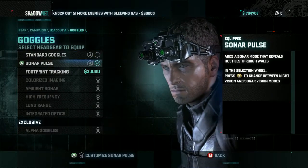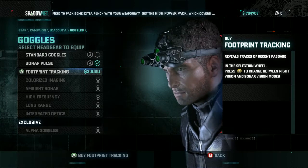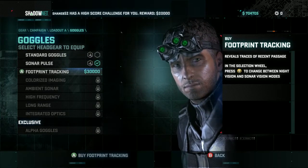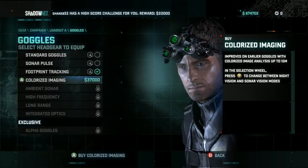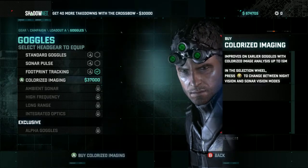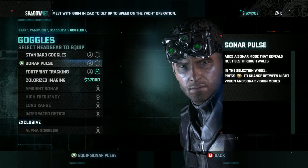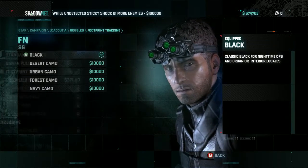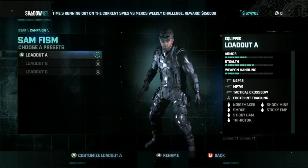We have standard goggles. Center pulse goggles. Footprint tracking. Now can you only have one or the other? Let's try it. Thing is you've got to buy them to get all the rest. I quite like the sonar pulse, but then again that might be quite cool — being able to see the footprints. Okay, let's go for that now, thinking about it.